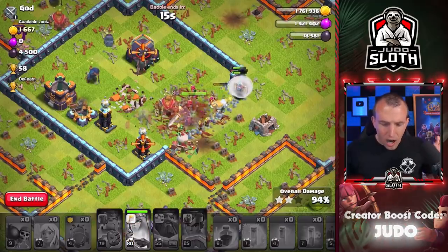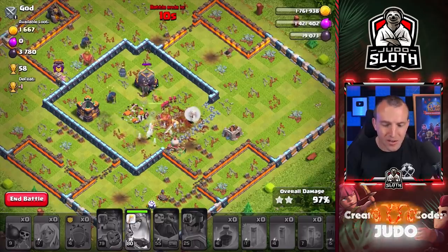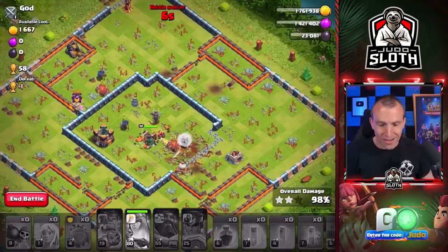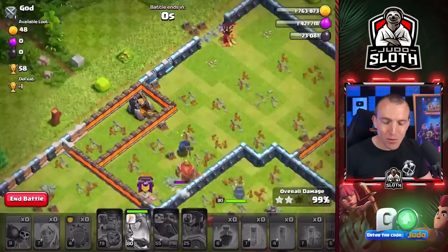Down goes the multi — let's use the ability! Archers are spawned, 15 seconds. Can we do it? Is it going to be a 99% time fail? It is — because of this one gold mine. I do not believe that with 20 healers we missed one gold mine. But that is what happens when a Town Hall 14 drops to the Bronze League.